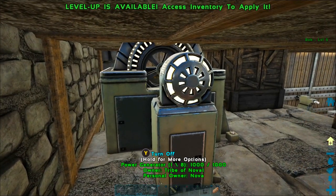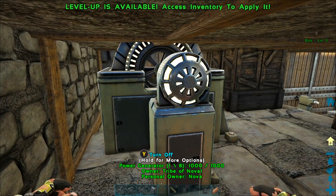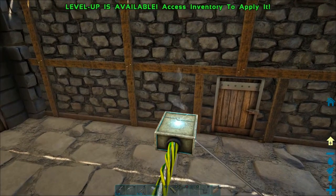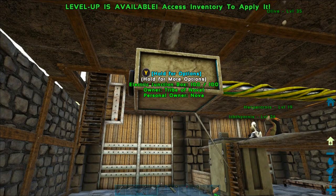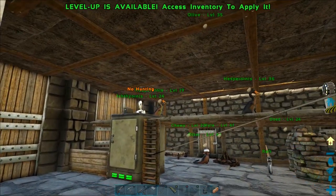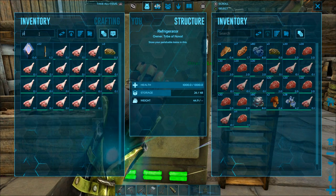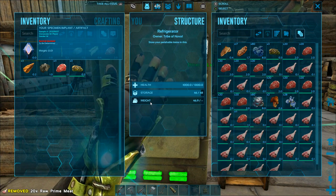Welcome back to another episode of the ARC Switch Survival Guide. Today we are going to teach you how to make an electric system in your base, starting with how to build a generator, how to make electric wiring, and then how to make an electric outlet. We're also going to show you how to hook up electrical appliances to your electric grid, and we're going to make a refrigerator and teach you how to use it on ARC to keep food from spoiling.